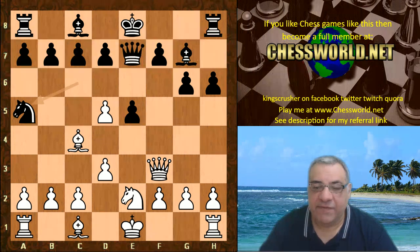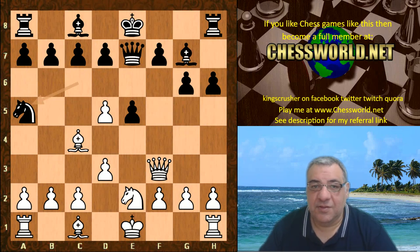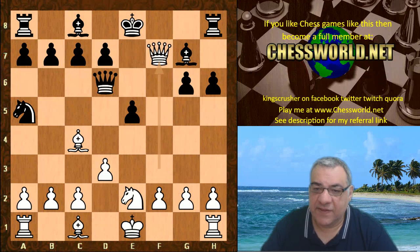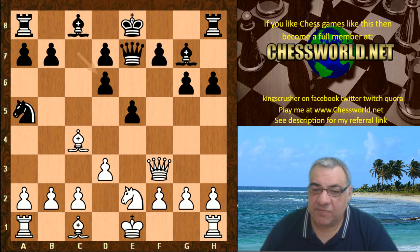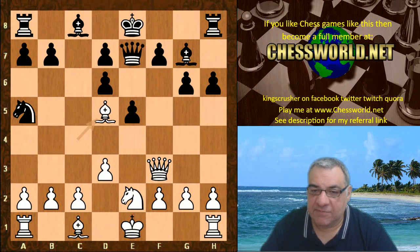I wonder if you can guess it - five seconds to pause the video. d6! - hitting the Queen, trying to get the Queen away from f7, and it causes a big problem. Just to put it on the board: if Queen takes, there's Queen takes f7 check and Queen takes g7 - big advantage. c takes d6, which means White's control of d5 is very nice. Bishop d5 - a very nice place for the Bishop.